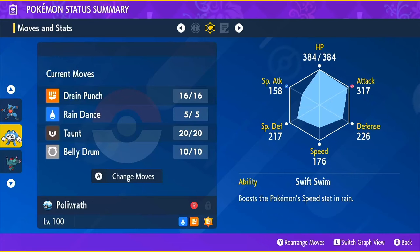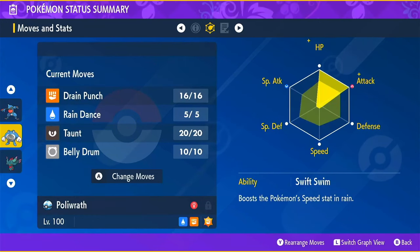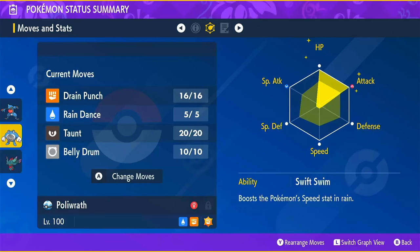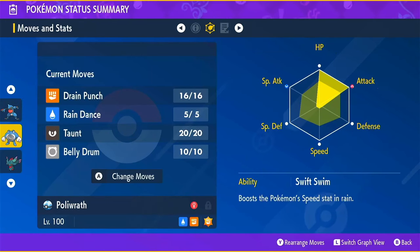This is an Adamant Nature — plus Attack, minus Special Attack — with 252 EVs in HP, 252 in Attack, and 4 in Defense. Since Incineroar is a physical attacker, that gives you a little bit of a Defense boost there. You could also put more EVs into Defense if you want.